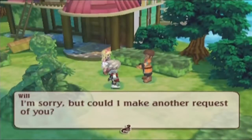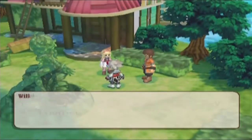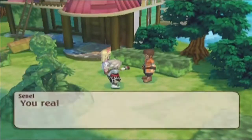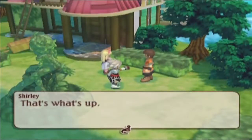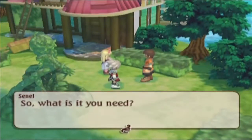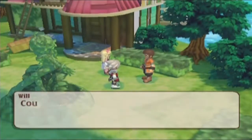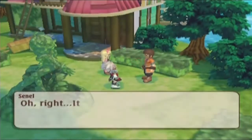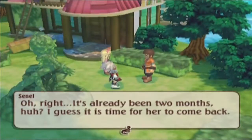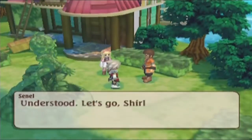I'm sorry, but could I make another request of you? Looks like there won't be any time to play with Harriet. What's up with Harriet? You really should act like a father every now and then. So what is it you need? The ship from the mainland should be reaching the port soon — could you go and meet Chloe when she arrives? Oh right, it's already been two months — I guess it is time for her to come back. And we all promised to get together once Chloe got back to the Legacy. Understood — let's go, Shirley.